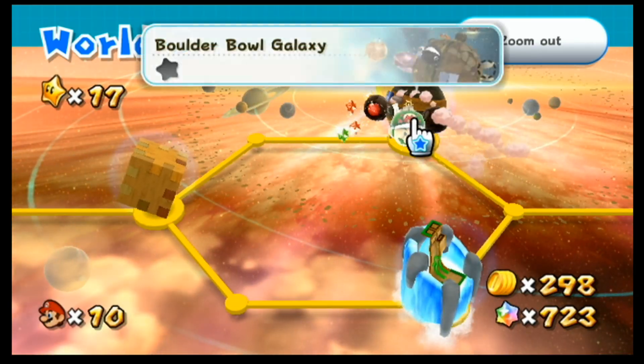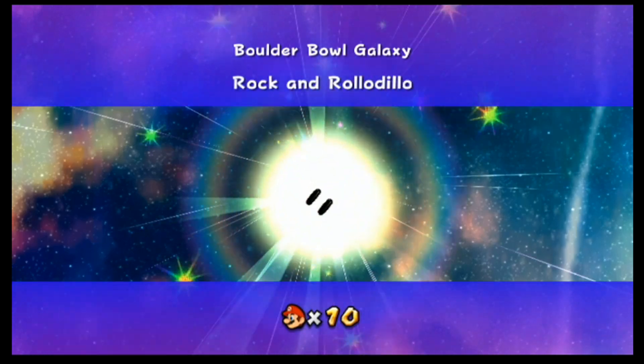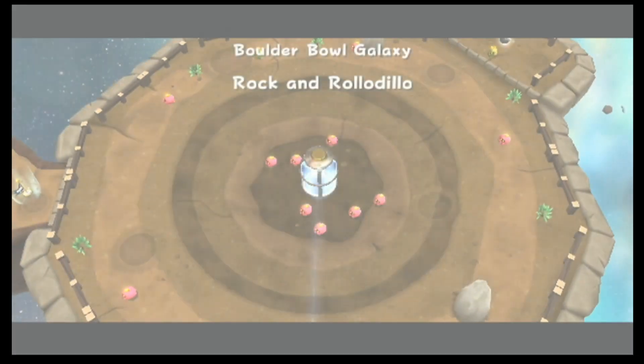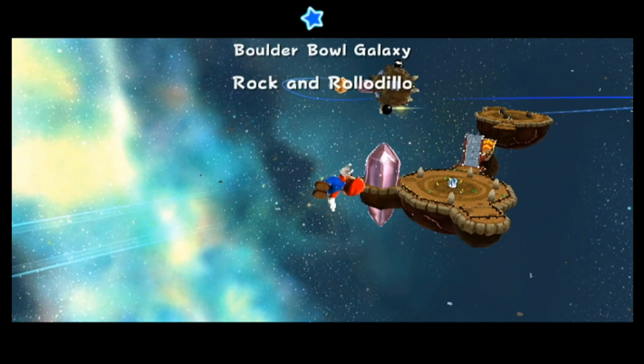That galaxy being right here — Boulder Bowl Galaxy. Boulder Bowl Galaxy is pretty cool; it's actually going to introduce a new power-up as well. It's kind of like the opposite of the Cloud Flower, I guess, which is kind of interesting. Rock and Roll Rolodillo. And there it is right there — it's called the Rock Mushroom. I'll explain how it works when we get to it.